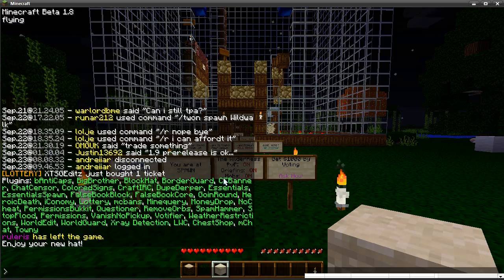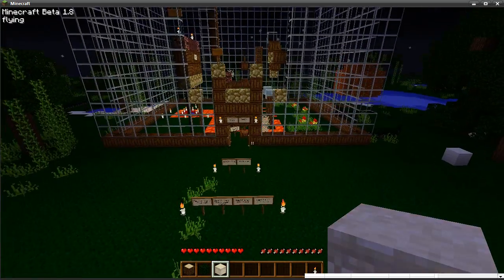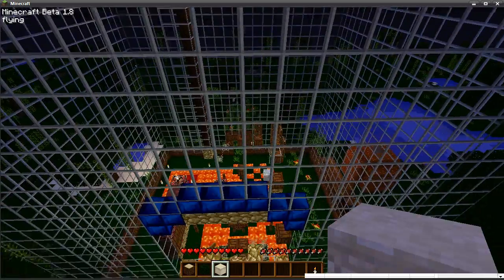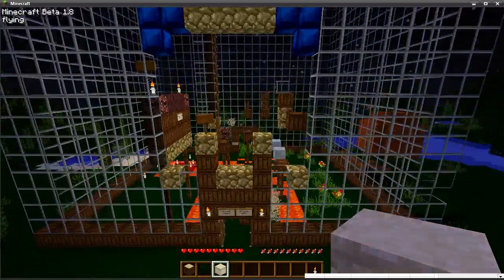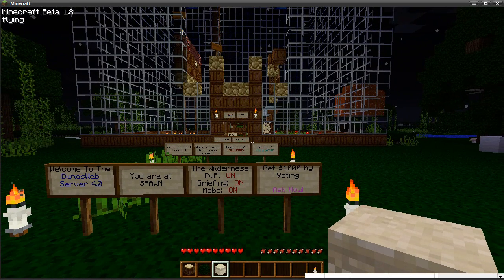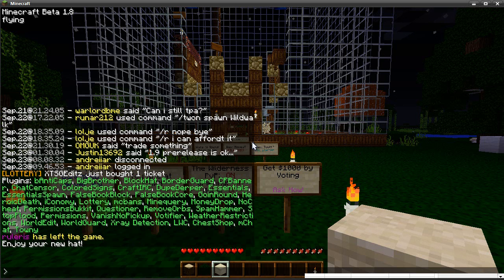Next one is CF Banner. You can see I'm flying — this is done with something called Zomb, or Zombies Mod. It works really nicely, but we don't want normal players using this. We allow sponsors — people who donate a lot — to fly around and also be invisible, but not normal players. CF Banner blocks the complete Zomb mod pack, and also blocks CBF or something similar. That's combined with another cheat system which I'll explain in a second.